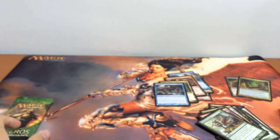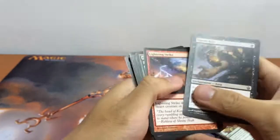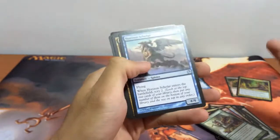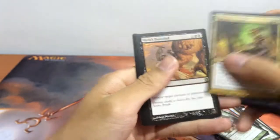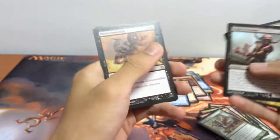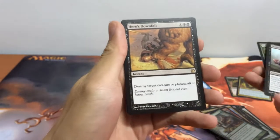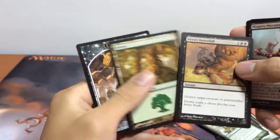And our last pack — hoping for a Mythic Rare; a Mythic Foil would be even better! We have Lightning Strike, Griptide, and our first uncommon is Horizon Scholar, along with Fierce Mender. I missed one uncommon — Mogis's Marauder. And for our rare we have Hero's Downfall, another pretty valuable card. And another Golem token.